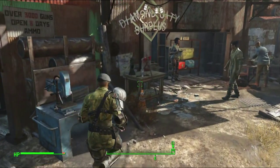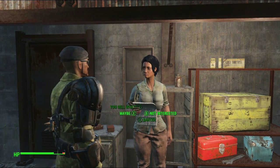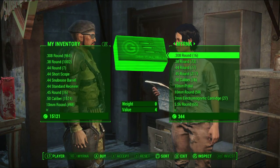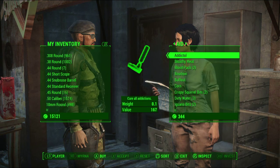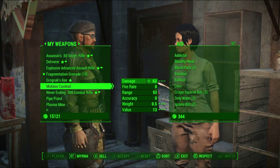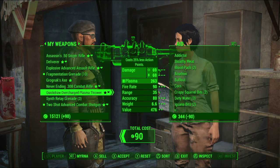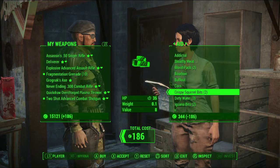Another thing that you can do is come over here and shop with Myrna. What I used to do is every time I'd come to buy ammo and sell stuff off, I'd come over here and sell off some of the weapons I was holding as well.